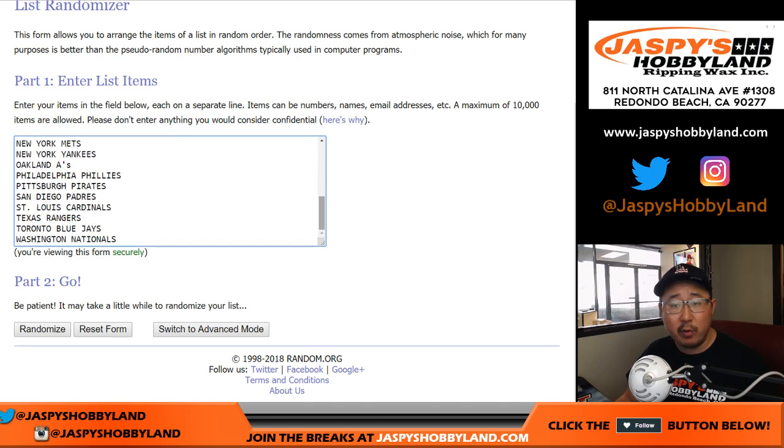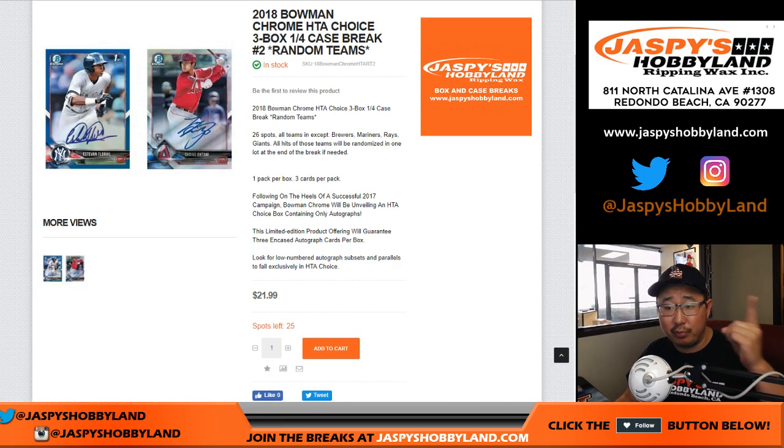And there's all the teams right here. We took out some teams — we took out Brewers, Mariners, Rays, and Giants. If we hit any of those guys, then they'll be randomized as one lot and then randomized to one person in the break, if need be.